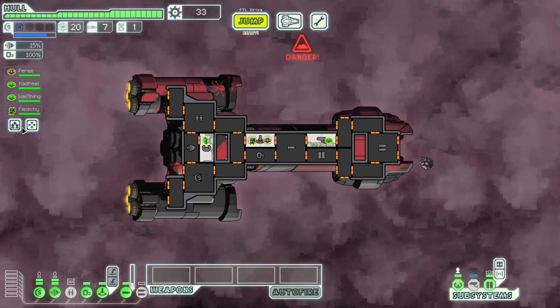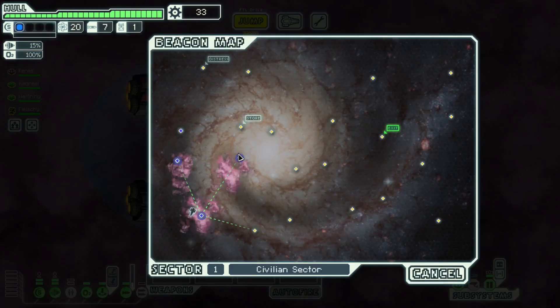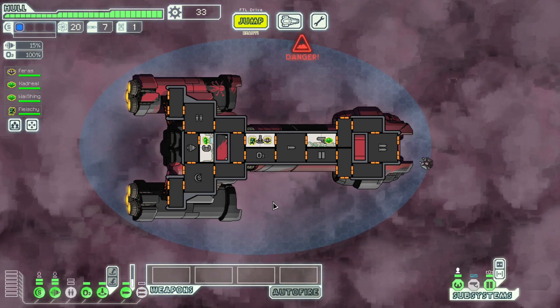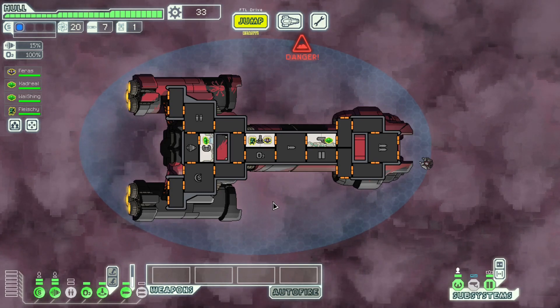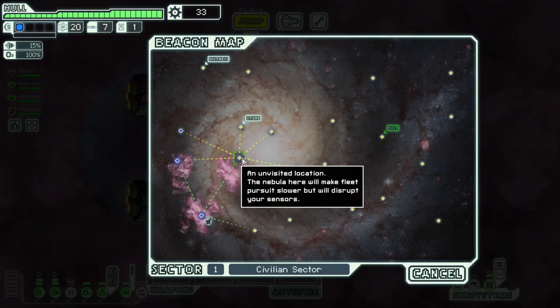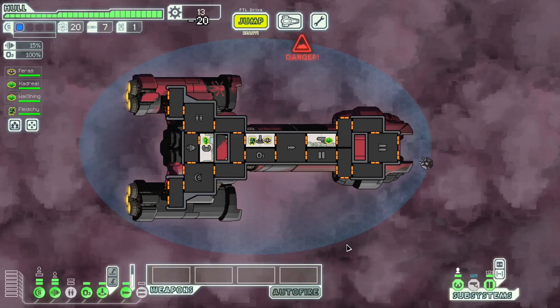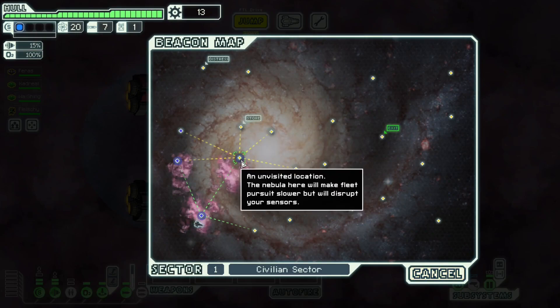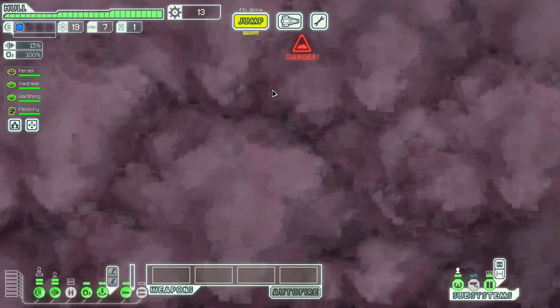We got a double reward — early double rewards are very, very valuable on this ship. Do I now want to get my shields up, or do I greed for the store? If I sell emergency respirators, I have 58 scrap. That doesn't really do anything for me other than getting my shields up, which is the thing I'm delaying anyway. A small bomb or cheap ion blast weapon would be valuable, but probably not as valuable as just getting shields up. I've definitely lost runs very early with this ship because I fight something really brutal before I get two shields, and I really want to avoid that given that I'm on a long win streak.